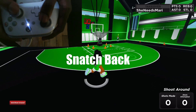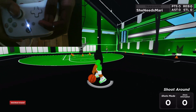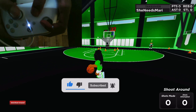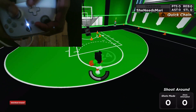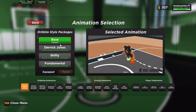All right, I'm gonna go ahead and teach y'all how to do the snatch back. You gotta be moving a little bit to do this move. Basically you're just gonna do down right, down left. Get it — down right, down left. And that's pretty much it.